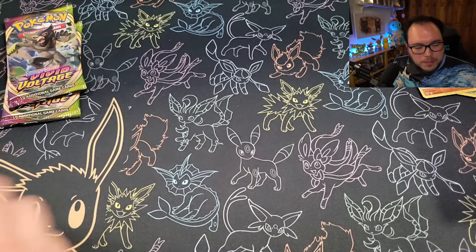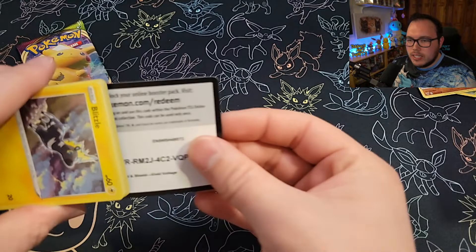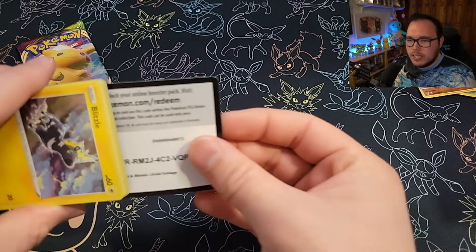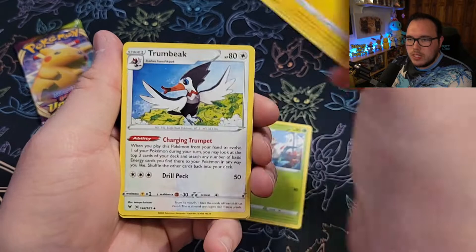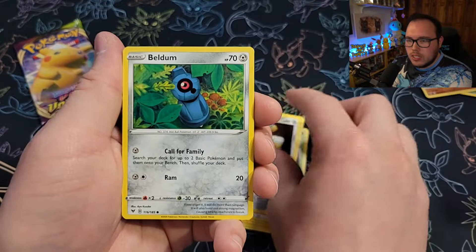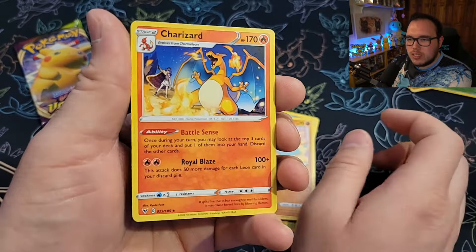Two packs left out of Vivid Voltage for this chest. Water Energy this time around. We got the Nuzzleaf, Corsola, Trumbeak, Blitzle, Skiddo, Ferroseed, Beldum, Panpour, Reverse Holo Poochyena. And in the back — ooh, okay — Charizard and Leon. We'll take a Zard anytime. Can't go wrong with that.